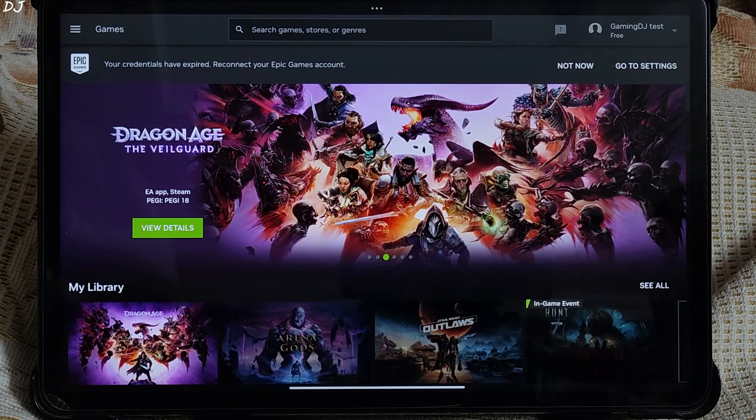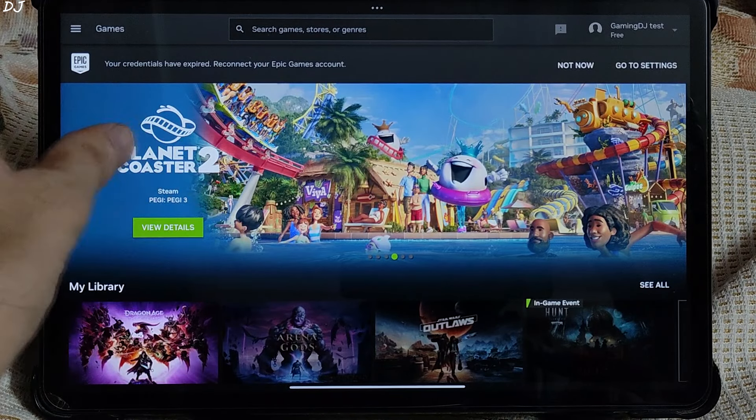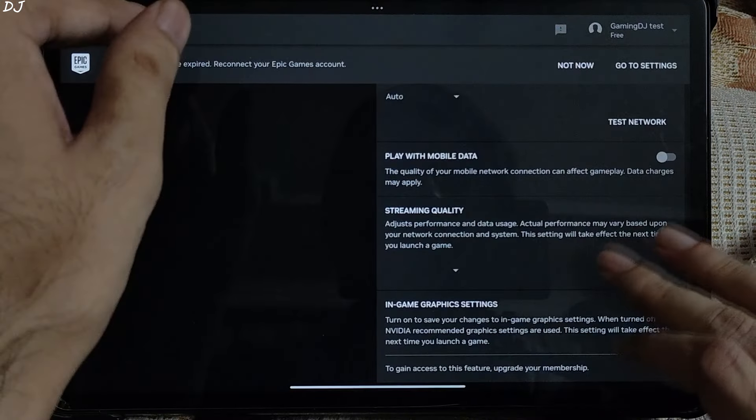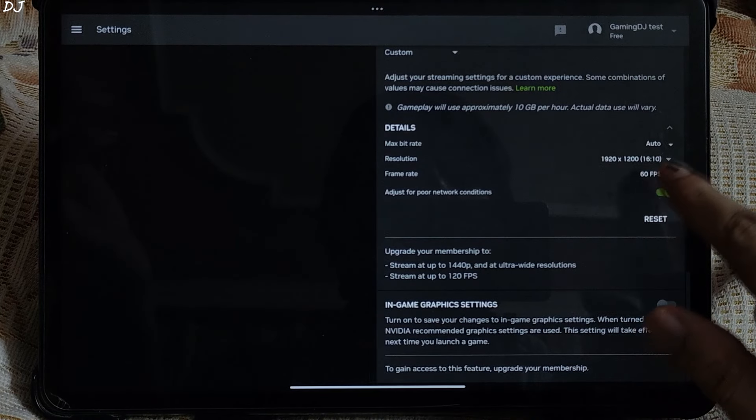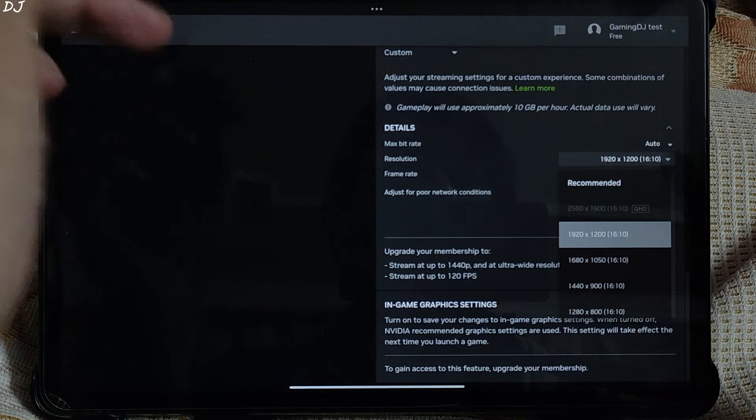First I will be running the game on GeForce Now. We will be using their free Europe-based server. I am from India, so there will be some input delay. Proton VPN is running in the background connected to the Netherlands region. Let me show you the stream settings first. Max bit rate is set to auto, resolution 1920 by 1200 pixels. In order to unlock the Quad HD resolution option, you need to purchase the paid tier.